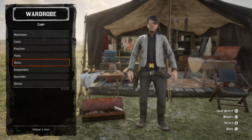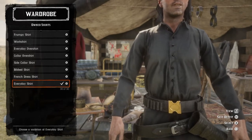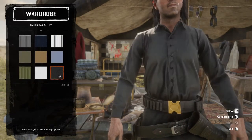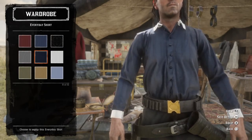No ponchos or red shirts. To me, I see two different colors within the screenshots I'm looking at right now. You guys could use the black everyday shirt. If not, use a dark blue everyday shirt.